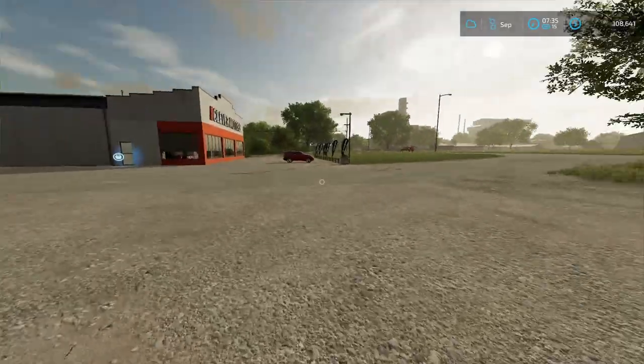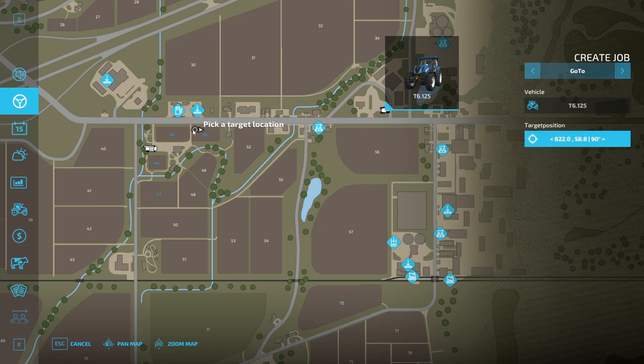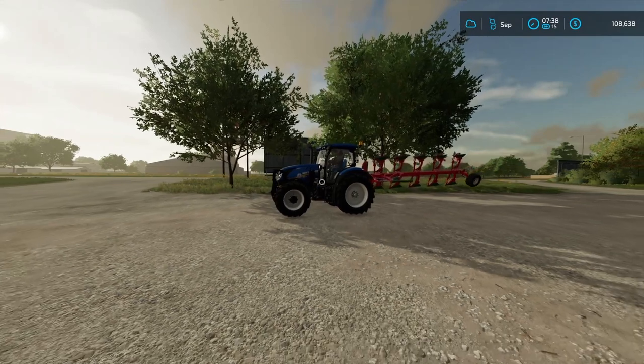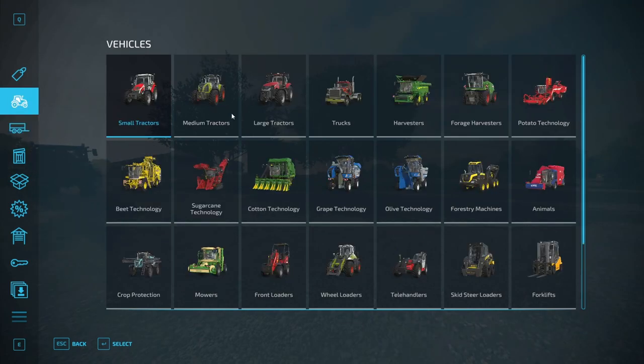If I jump out, open the map, go here, select my tractor, create a job, go to — yeah, that works fine. Boom. And now I can go ahead and lease the stuff that we need.